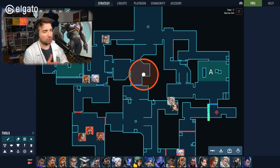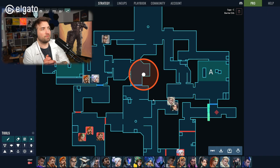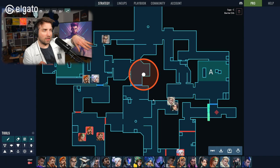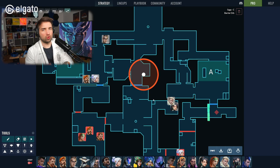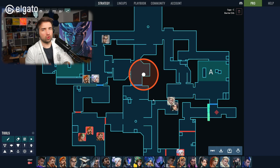Now more agents can destroy utility as well — mollies will destroy traps — but unfortunately there are a lot of bugs. As I touched on in recent Lab episodes, Killjoy's Lockdown isn't destroyable by mollies, and there are traps that won't be destroyed by the damage. There's a confirmed bug where if a molly is active and a trap is placed over it but it has already popped, the trap doesn't get destroyed because the damage doesn't register.